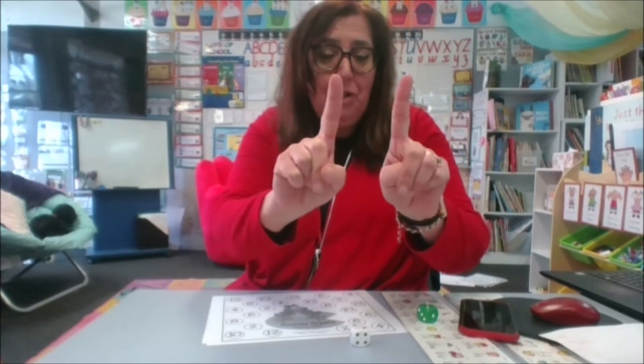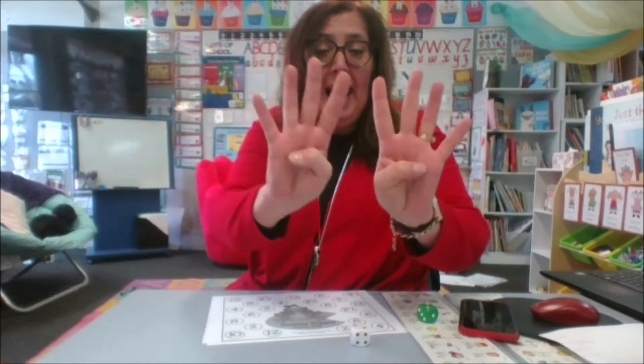Double two is four, double one is two. We've done one, two, and three. How about four? One, two, three, four on one hand, one, two, three, four on the other — four and four is eight. Double five: five and five is ten. And six and six is twelve — one, two, three, four, five, six, seven, eight, nine, ten, eleven, twelve — so double six is twelve.